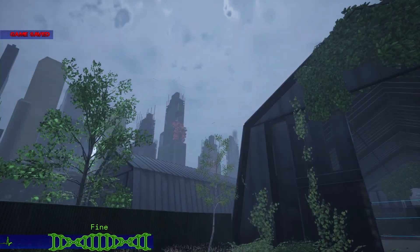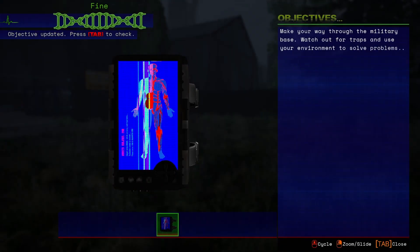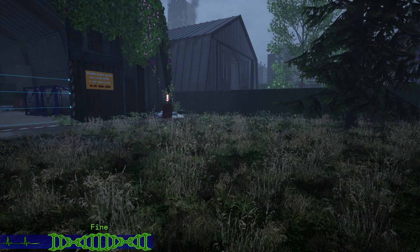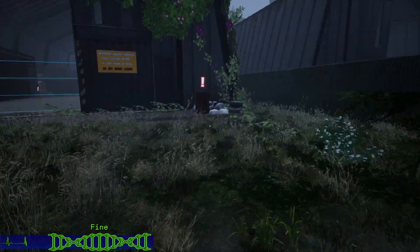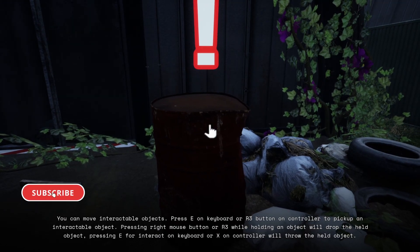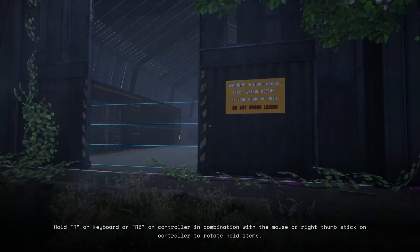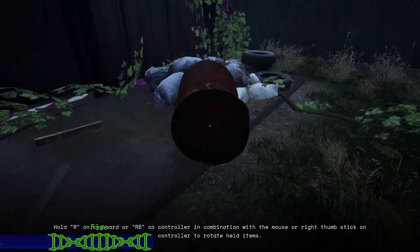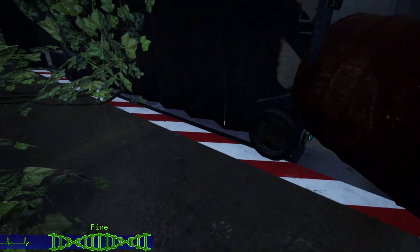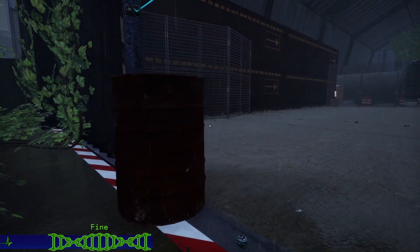Here we are. Tab to check the objectives — make your way through the military base, watch out for traps, use your environment to solve problems. You can move interactive objects, press E or R3. I guess we can move that in the way of the lasers. There we go, that'll do. Took long enough, but we did it.